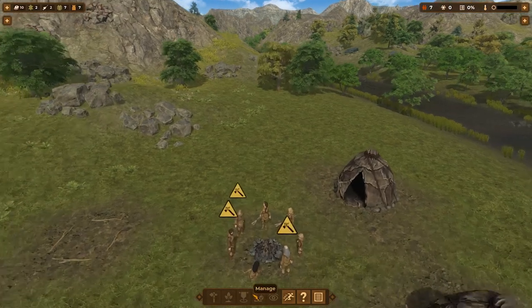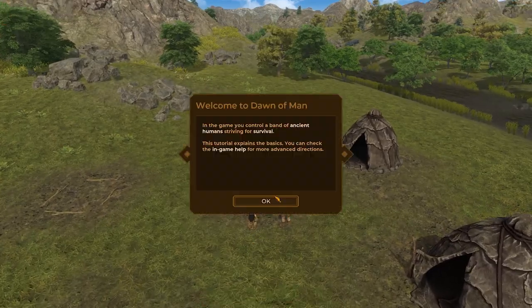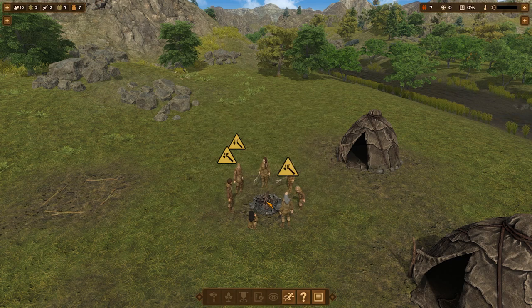So let's go ahead and check this out. Starting out, we've got looks like seven people. Okay, here we go. In the game, you control a band of ancient humans striving for survival. Tutorial explains the basics, in-game help, etc. We've got a couple huts. FPS style camera controls, WASD, Q and E, mouse wheel zoom.